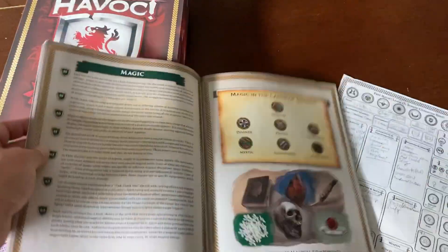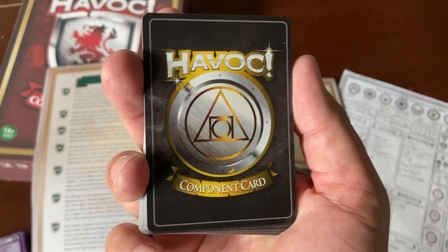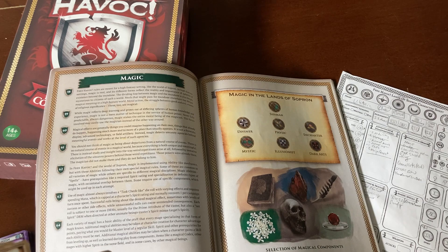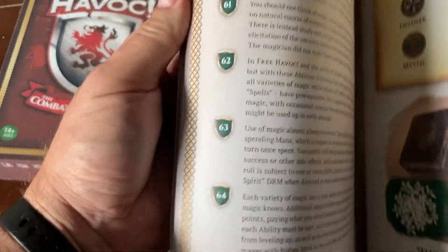Those are components — this is not what you're seeing but just a preview of another card. We've got component cards and useful things like a magic book or something — diamond, other magical stuff. Components can be used to perform magic.